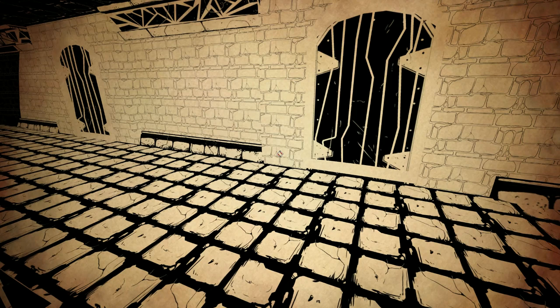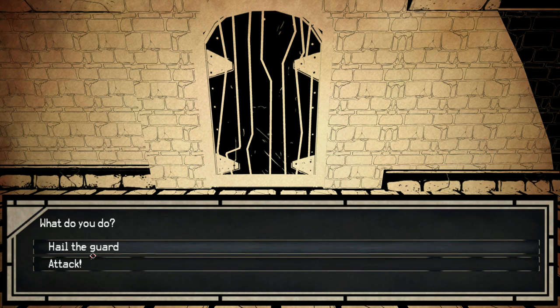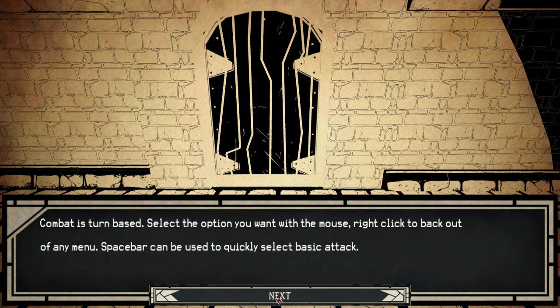So the combat - as soon as you pass through the doorway, you see a single guard barreling down the hallway towards you and you have to get out of your cell. Fighting time. It's just one lone guard you think to yourself - how tough can he be? Combat is turn based. Select the option you want with the mouse. Right click to back out of any menu.